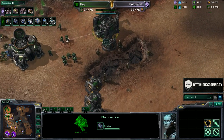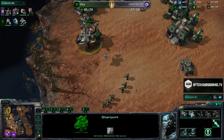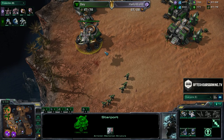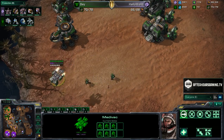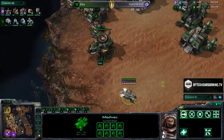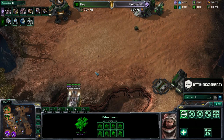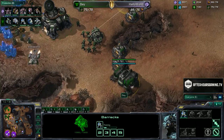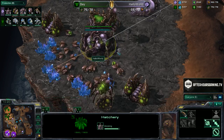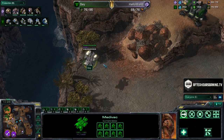On Backwater Gulch, those entrances are so narrow that it's pretty difficult to poke through. A suicidal Overlord runs into the main and sees that the starport is down. If you do that sort of Overlord suicide mission, you can spot things like cloaked Banshee harass or some kind of crazy big barracks all-in. But Hello World had the unfortunate truth that Bay is not doing anything out of the ordinary — it is straight up standard play.